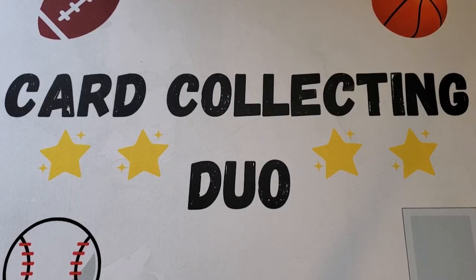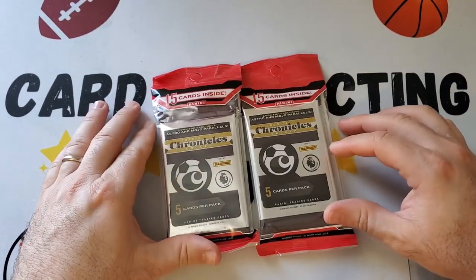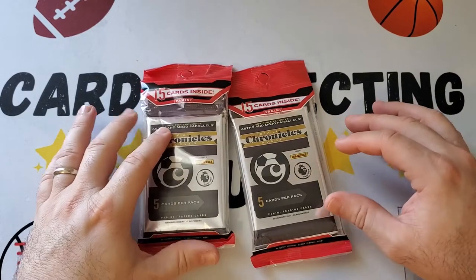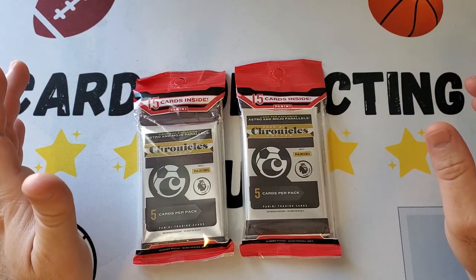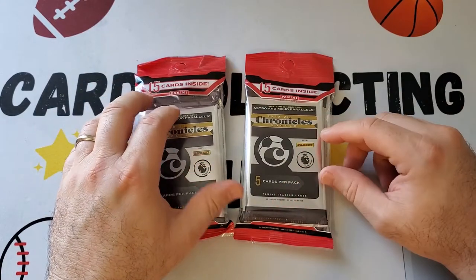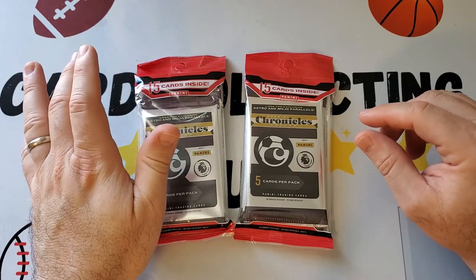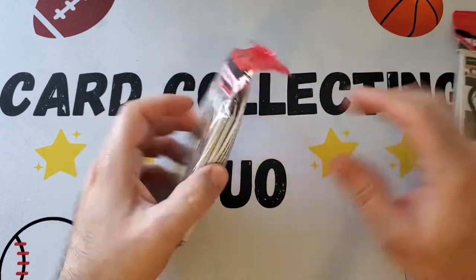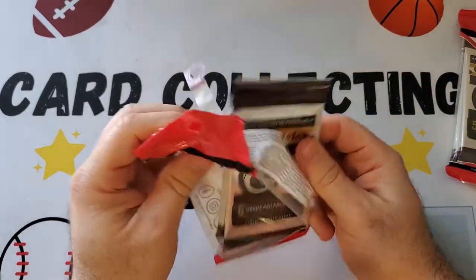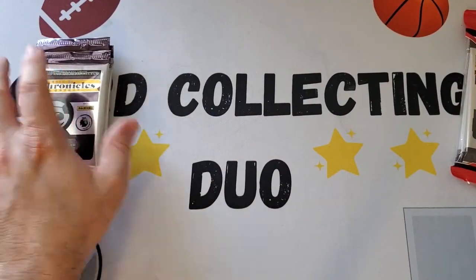Hey everybody, it's Card Collecting Duo back with another video. Today we're doing soccer cards — we have these two packs of Chronicles 2020/21, found these on the shelf at Target, ten dollars each. We did the Mosaic soccer before, which was new for us a week or two ago. This is also new to us, and it's hard to get cards nowadays without paying a lot, so this is a nice option.